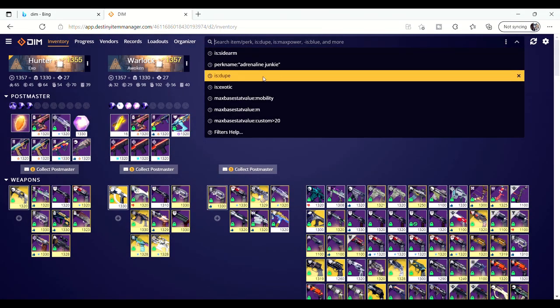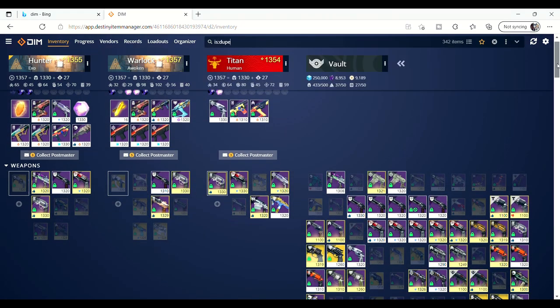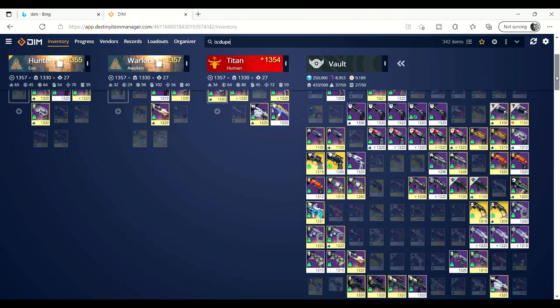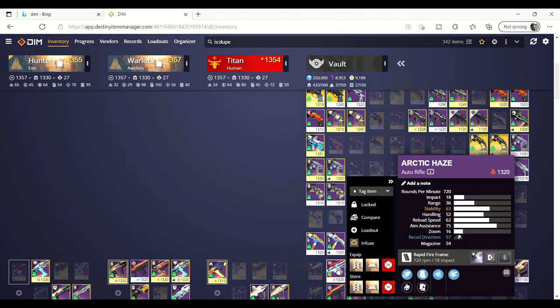Next, you can type is:dupe. This will help to pick out duplicates of items. If like me, you put god rolls in your vault thinking you'll check them later but then forget, this will really help to narrow down what to get rid of. Some may even be identical rolls, so pick the best one and trash the rest.